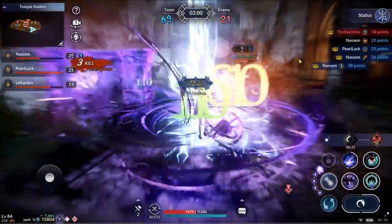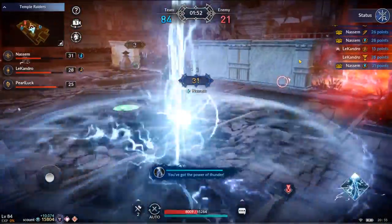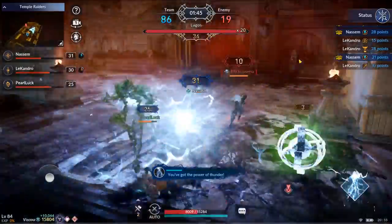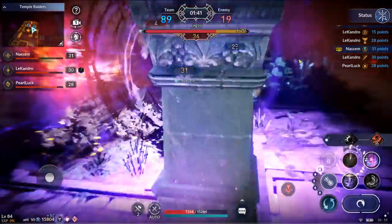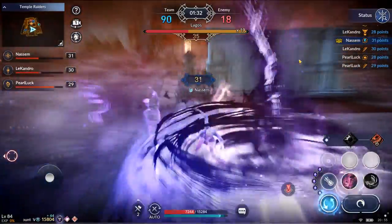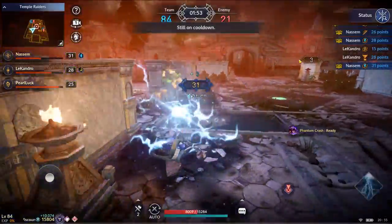The fourth orb is the lightning orb. This is the most important orb if you are a low CP player. This transforms you into a lightning sphere that deals a lot of damage to your opponents. This damage is not related to your CP — this is your chance to kill your high CP opponents. You are invincible when you are a lightning sphere. You can also cancel the lightning orb by pressing this button.